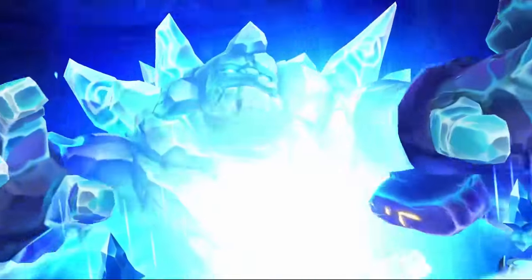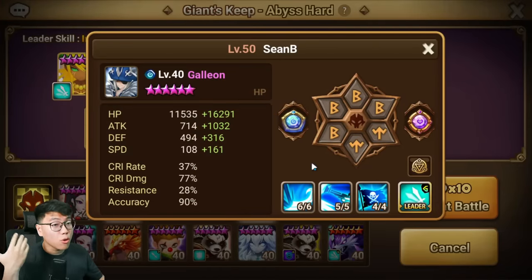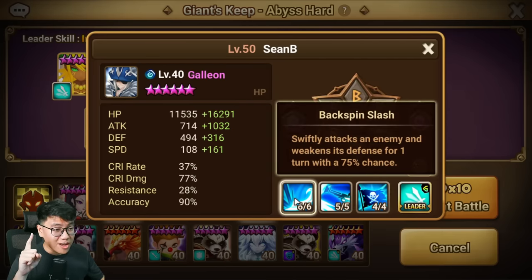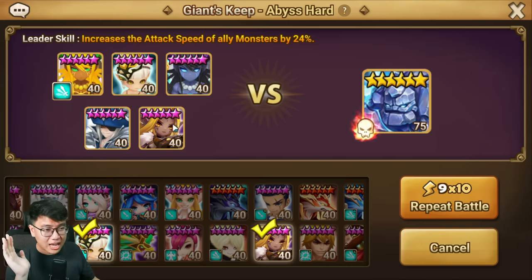Then you will reach a point where you won't need Roy anymore and you want more defense break for faster run time. This is my Siege Galleon, so I'm on Speed, Attack, and Accuracy — but you only need 35% accuracy for this dungeon. I highly recommend Violent because you want as many chances to use his skills as possible. Combined with Savannah and Akamamir, the trash wave will be cleared very, very quickly.